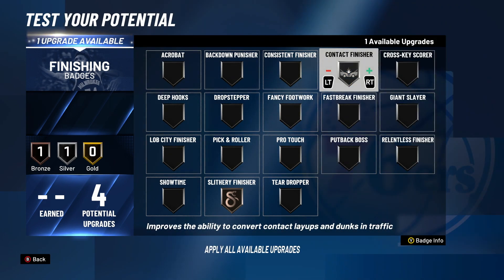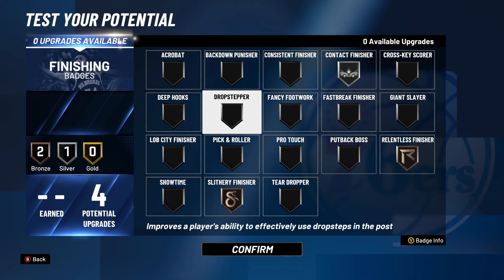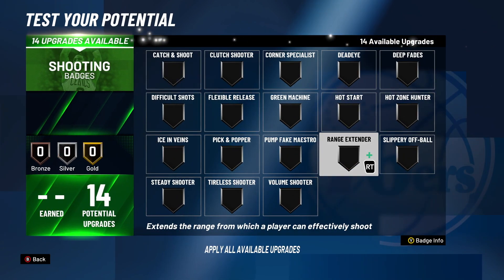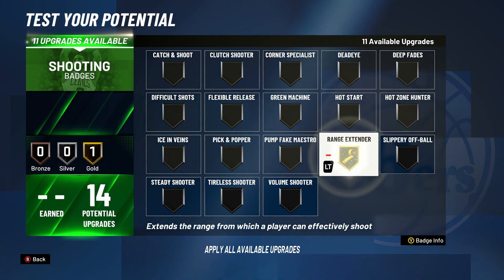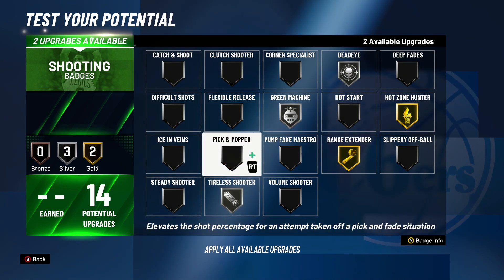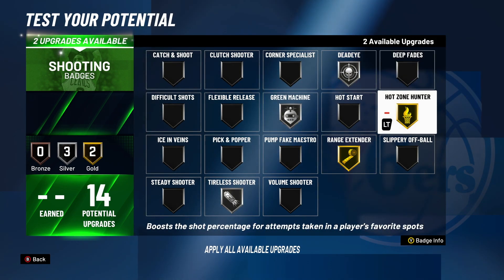Maybe Gold Contact — I don't know, we'll see. I need to know what badges are good this year. Yeah, this rain's getting louder, so I'm sorry if you can hear that, but I can't really do anything about it. Shooting badges: Gold Range, Gold Hot Zone, Silver Green Machine, Silver Tireless.